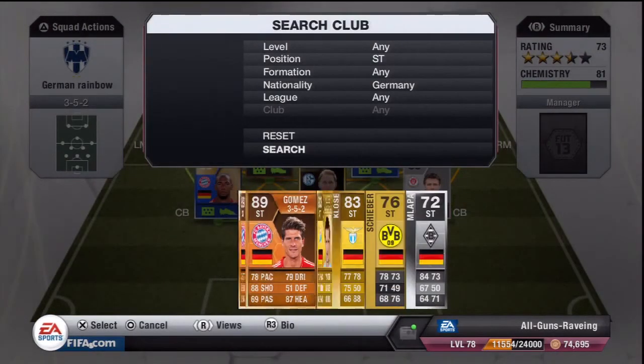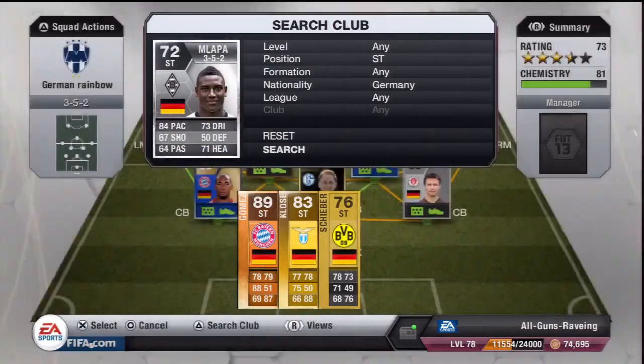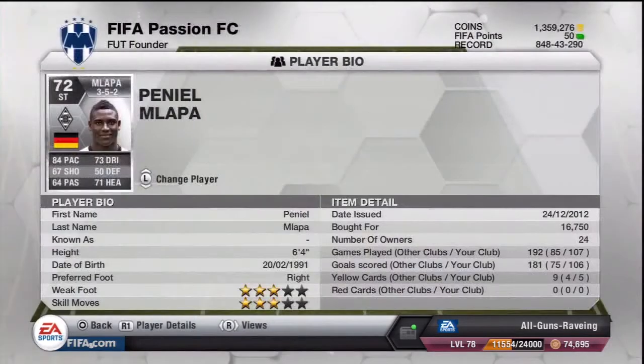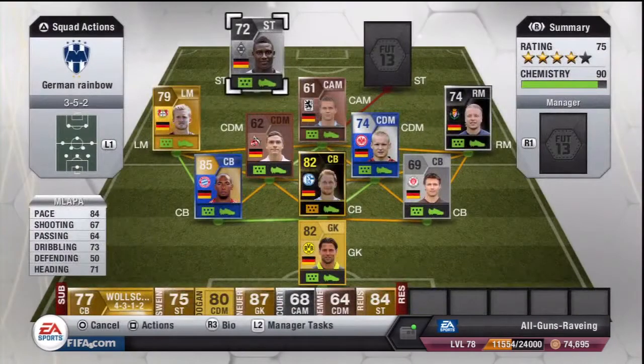Moving on to the strikers, the first player is one of my favourite strikers in the game - Malapa. 84 pace which feels even quicker in games. 67 shooting - definitely a lie - 64 passing, 73 dribbling and 71 heading. A complete striker in my opinion, a great target man with pace, strength and a great finish. 3-star skills, 3-star weak foot. Paid 16,750 coins for him.